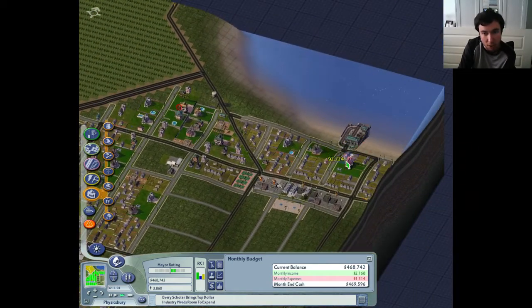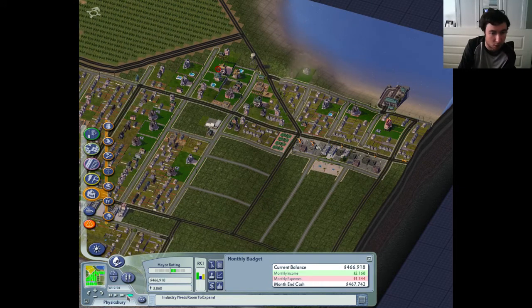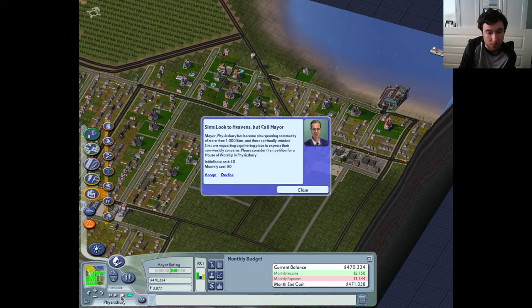Industry needs room to expand - okie doke, of course. And we never actually built the mayor's house here, did we? So we should probably do that. I'll tell you what, we're going to go live on the hilltop over here - we'll live on the waterfront. Let's do that. That seems nice. It also increases the land value a tiny, tiny bit in that area.